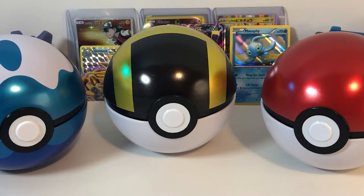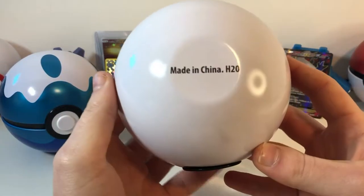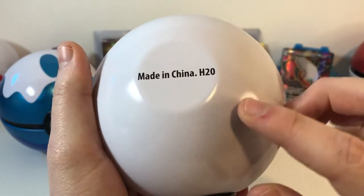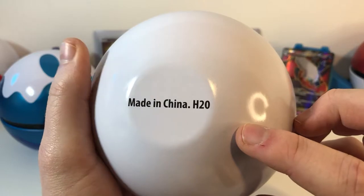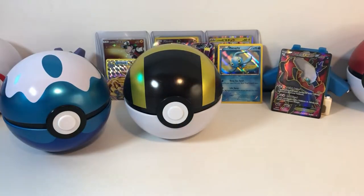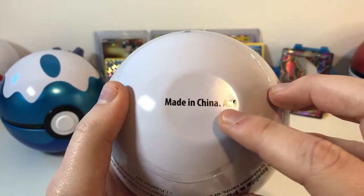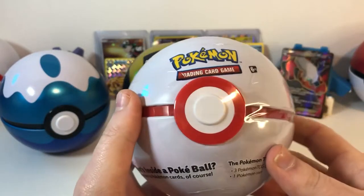Hey, why are there no Evolutions in these? I thought these Pokeball tins had Evolutions. Well, I have a secret for you. If you turn them over, you can see — that's not water, that's not H2O — that is actually a code that tells you what's inside the packs. So when you're looking at these Pokeballs, if you just have a Pokeball sitting like this, flip it over. And you want to find either an A2O, a B2O, or a C2O, and that will tell you that there is an Evolutions pack within this Pokeball.